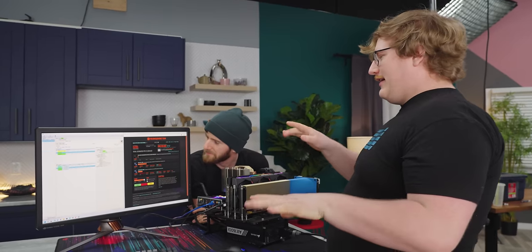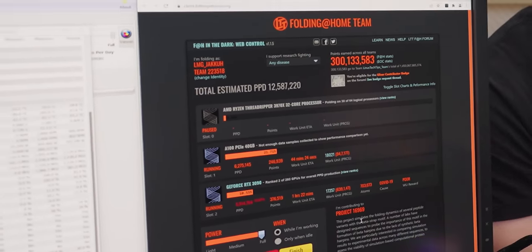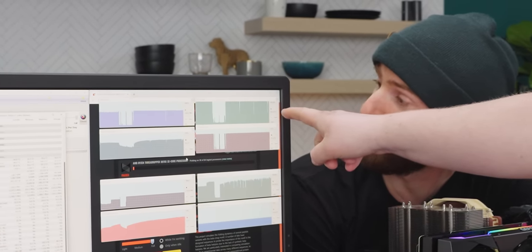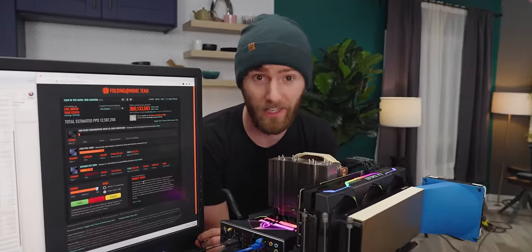We're running the Folding@Home client now. The thing with folding is that points per day depend on whatever project the server sends you. The 3090 is drawing 400 watts while the A100 is drawing only 240 watts. Performance per watt matters a lot in the data center — the cost of the card is trivial compared to the cost of power delivery and cooling at data center scale, especially when you have eight of these in a single chassis times 50 chassis.